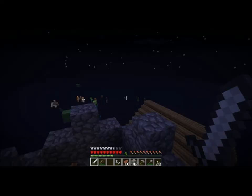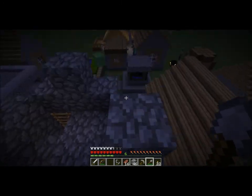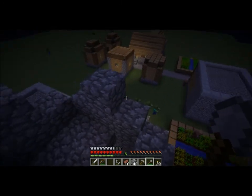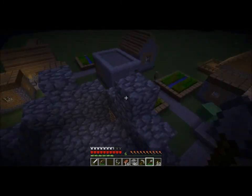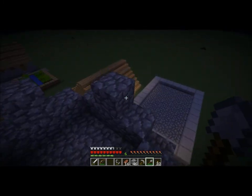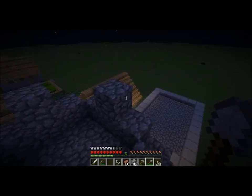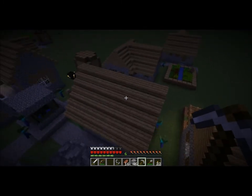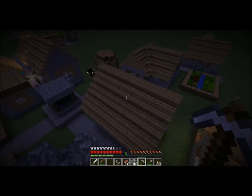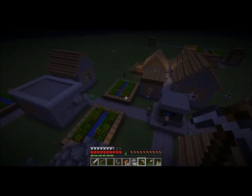Hey, this is Myrgloth, and this is the Hardcore Mode Flat World Challenge. The goal is to get 80 gold ingots and craft 20 gold blocks to make a Menger Sponge, which is essentially a cube with holes in the middle. Look at that line of zombies — that is interesting. The new mob AI is kind of funny when they go after those villagers.